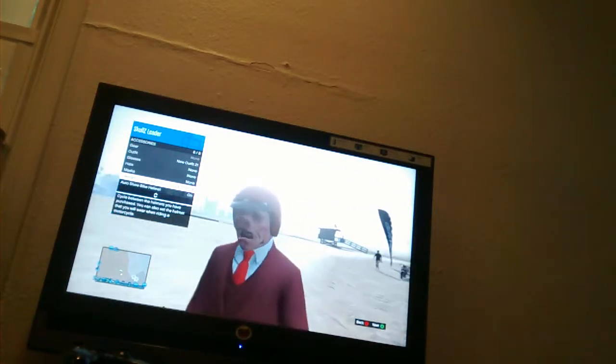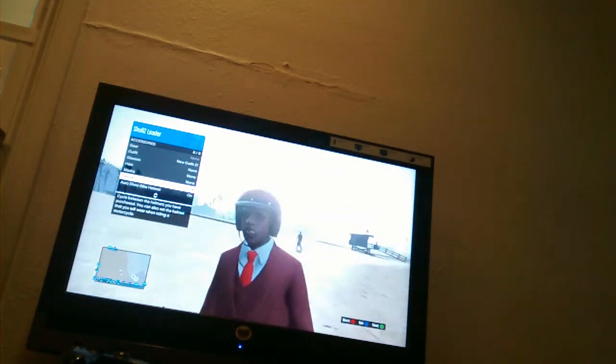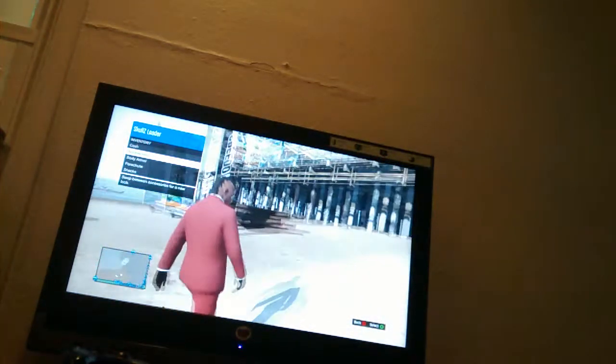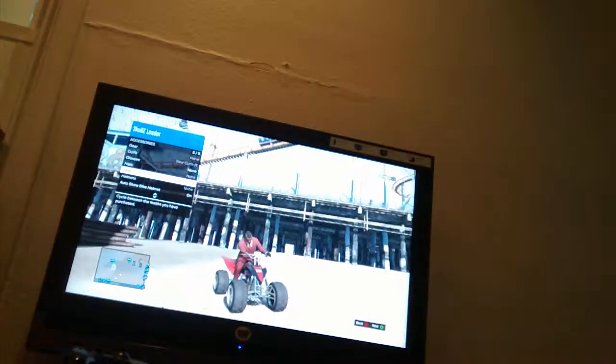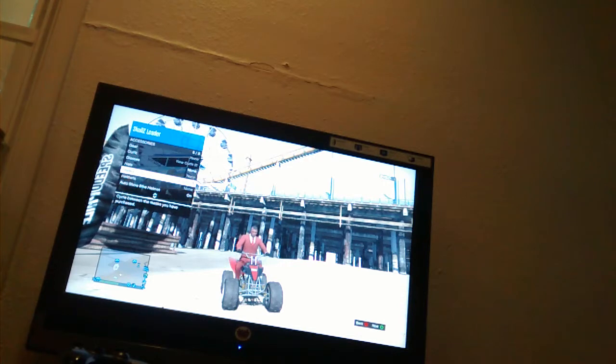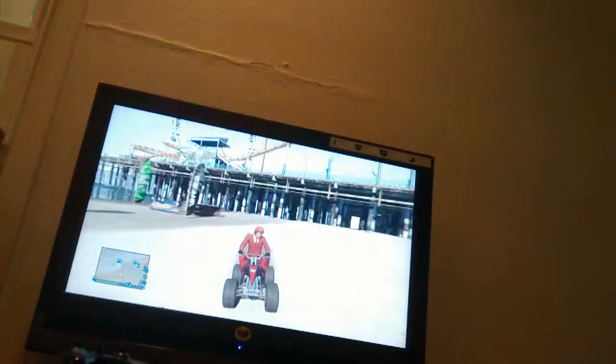Hold X if you're on Xbox to go to your helmets and select which helmet you want. Then press X when you get on the bike. You gotta have good timing — right as he puts on the helmet, you'll have both the mask and the helmet.